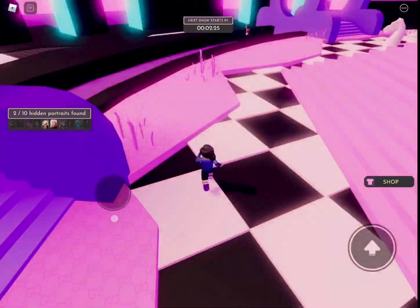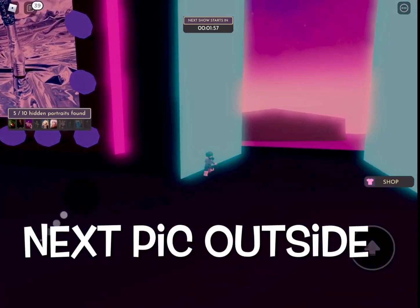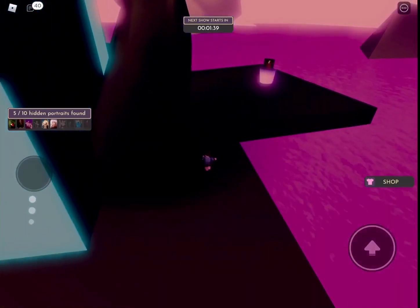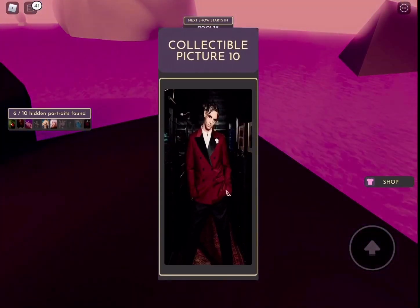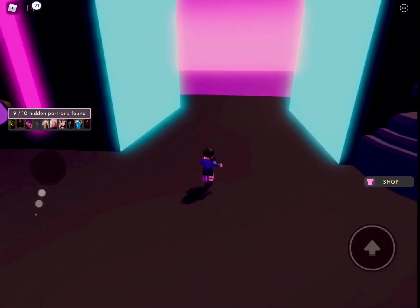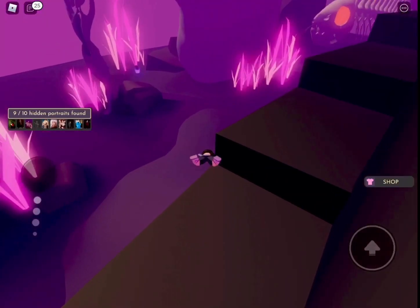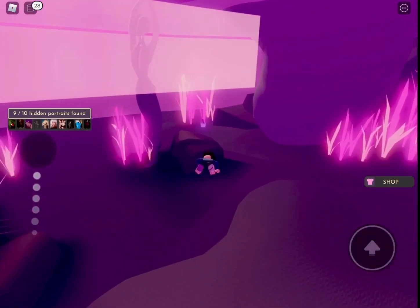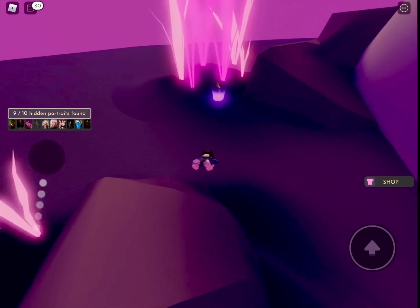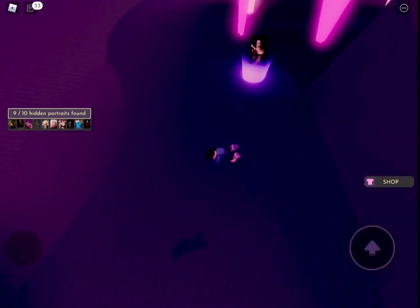Now I want to show you how to get a few more paintings right here in the lobby. There's one near the water, and the next painting is behind a man with the pink shoulder pads — that's painting number 10. Then you see this guy in the skirt — go behind him and there's a statue underwater. Swim there and there will be a painting. Be aware this event only happens every four hours, and items come in about one or two hours, so be patient.